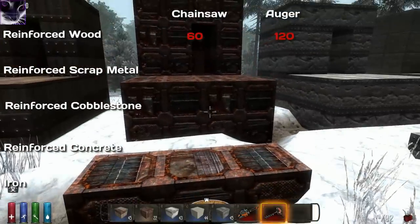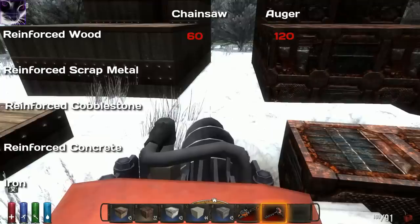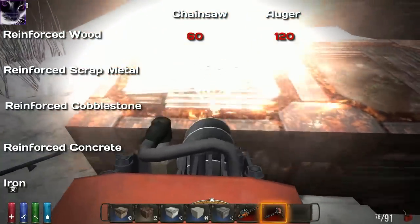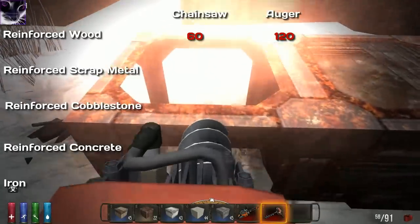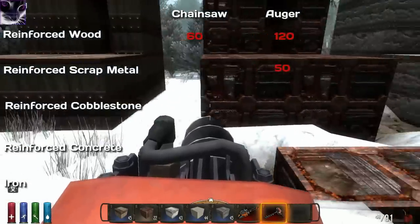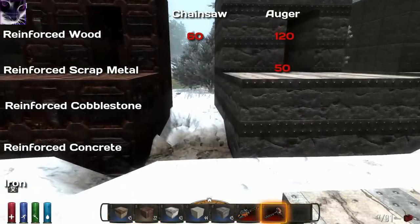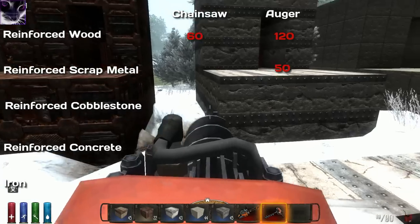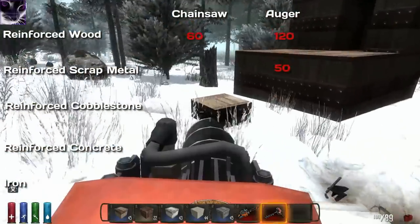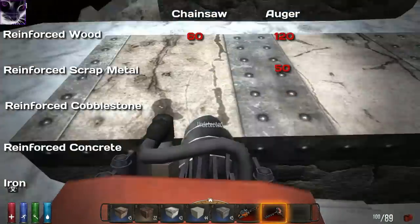Now I'll use the auger on the rest. First I have to empty it, then refill and see how much it takes. I've refueled it — let's get started. Well, that was unexpected — I'd say about 50 fuel, which means wood is actually stronger than scrap metal for building. So let's move on to reinforced cobblestone and see how it does.